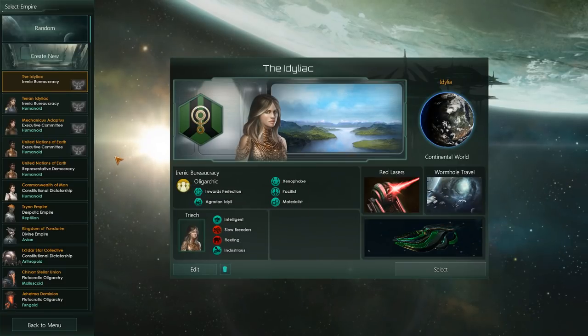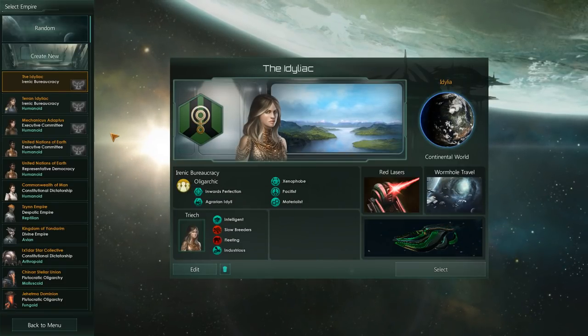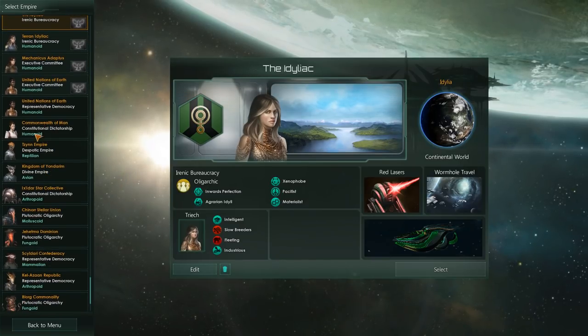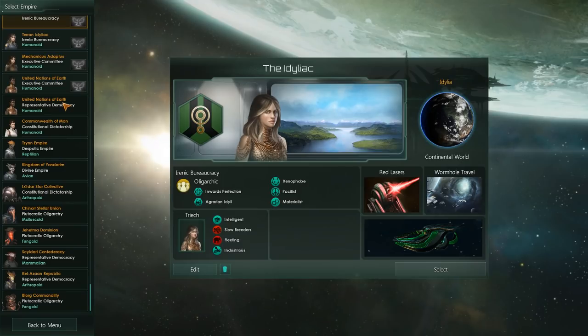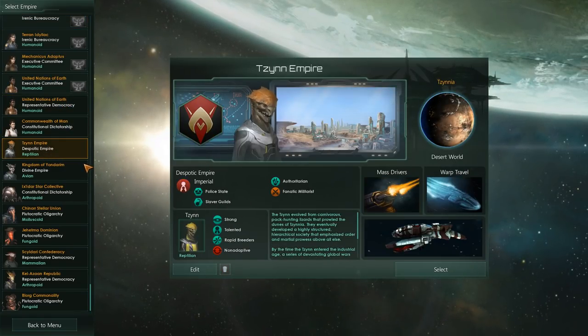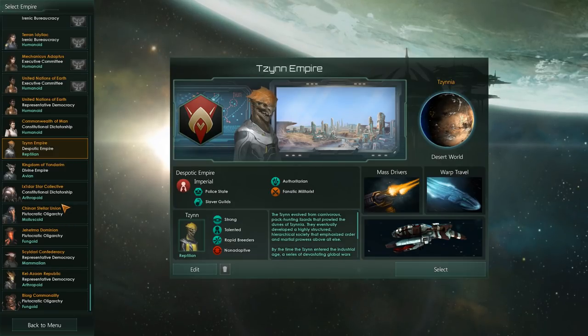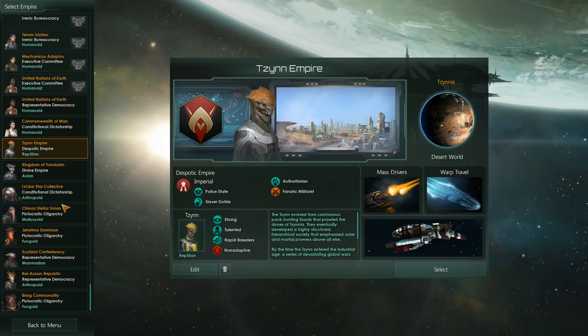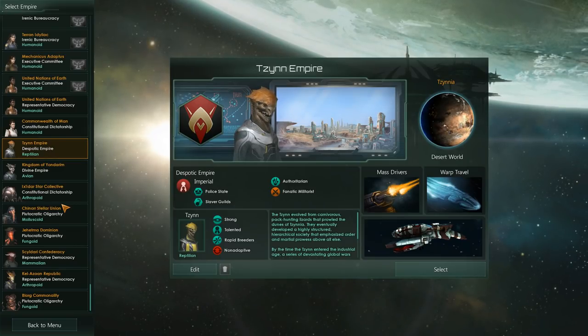Now, there may be a couple of things on here that may not be part of your game, because I'm running a couple of mods in the background. However, you will originally see a list of alien species that you can select — for instance, the United Nations of Earth, or the Commonwealth of Man, or the Tin Empire. All of these are basically pre-built for you to play around with, and they all have their own little storylines and events.